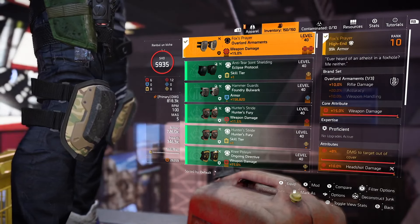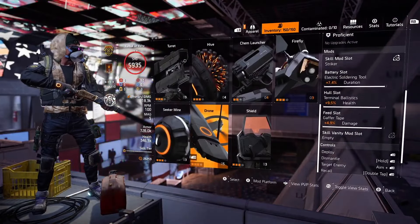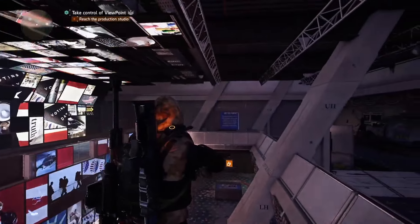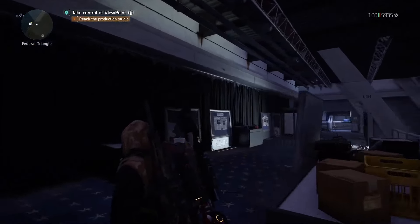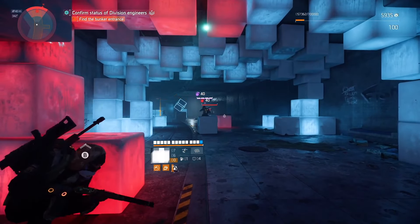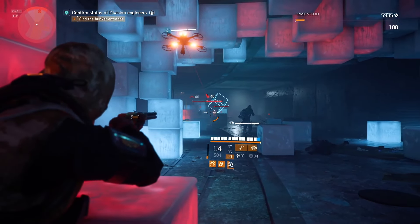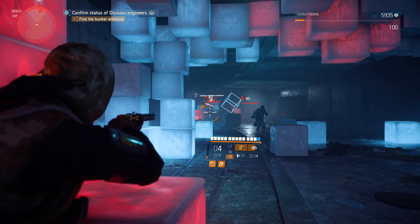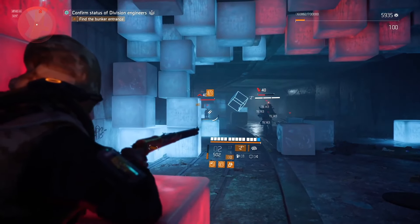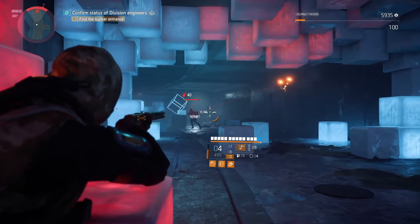For the knee pads, Fox Prairie knee pads with rifle damage, damage out of cover, damage amplifier, and headshot damage. I would switch some attributes — crit damage is not bad, but in this setup I would rather use headshot damage and crit chance. Once you reach 55 crit chance, you can freely use crit damage or weapon handling depending on your preference. I think this build absolutely slaps — have fun, but your aim has to be on point. Stay safe, love you all.